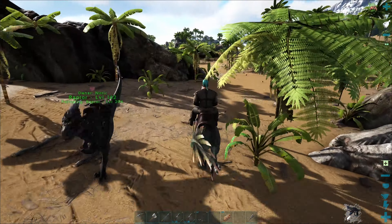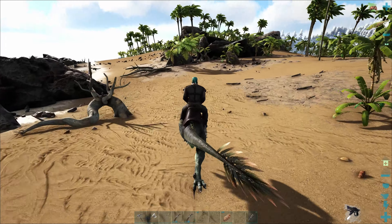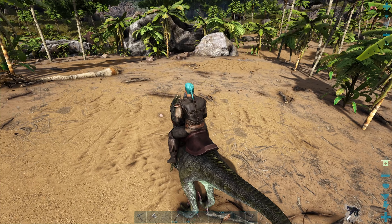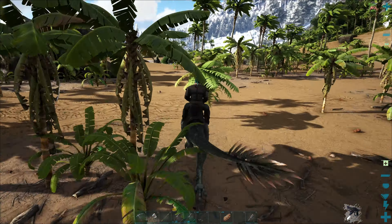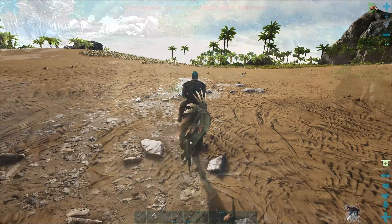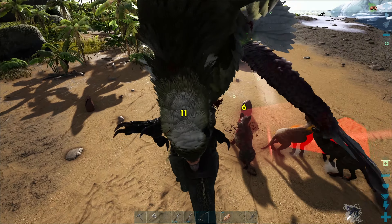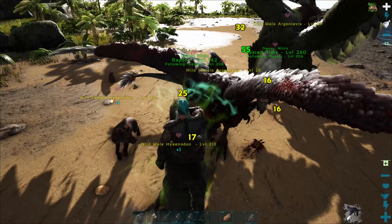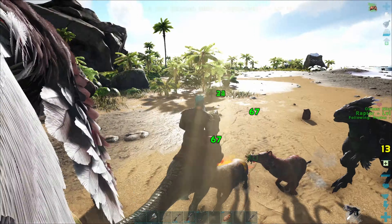Oh my god — it's always that one high-level one getting stuck on something. I can't remember what's down here — if there were any dodics or ankys. I know there's scorpions and there could be rexes. There's a stupid sarco too. Those hyenidons are good for levels — let's kill him! Starting off with a bang, doing like 143 damage. That is sweet!